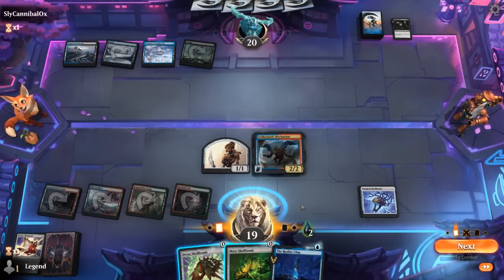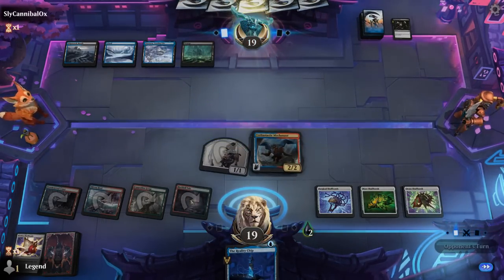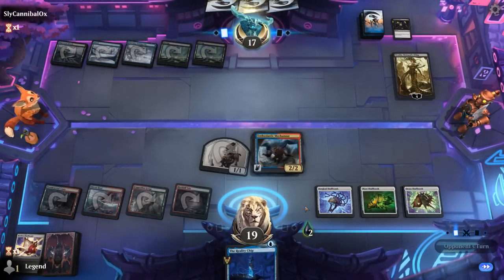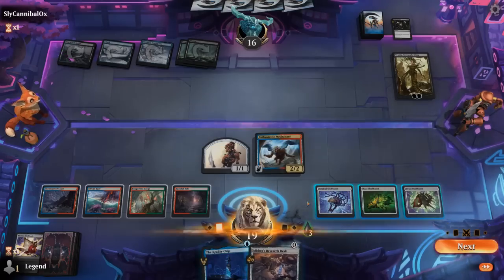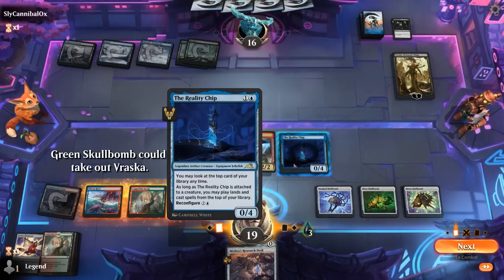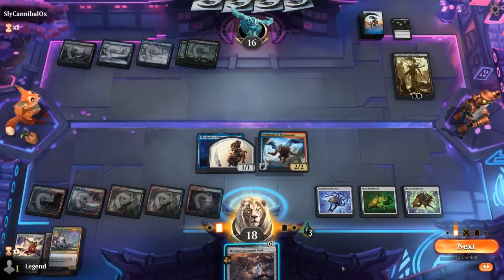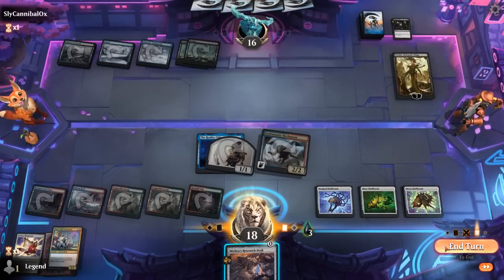Reality Chip — I should probably just play these out now. Next turn we can play and reconfigure Reality Chip, and then hopefully cast some free Skull Bombs off the top. Vraska can maybe take out a Mechonauts or just start proliferating. Okay, step one: Reality Chip. Land on top — tapped. Still probably going to reconfigure and we'll do it onto the 1/1 token, since Mechonauts is already a high-value target. Play a land — Iconoclast coming up. Probably worth it to wait on the Research Desk. Can attack Vraska and pass the turn.